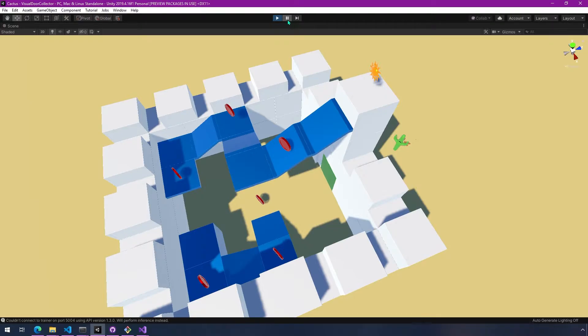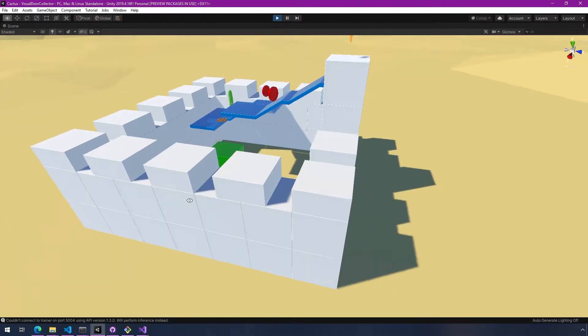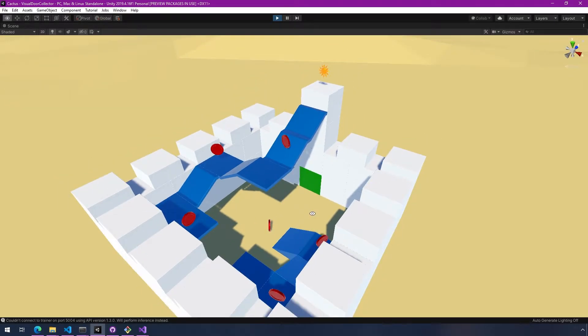To complete the episode it has to touch this golden sun at the top. Let me just play this and show you what it looks like — so it pushes the block out of the way, then uses it as a platform to jump to the higher level, and then it gets that sun.